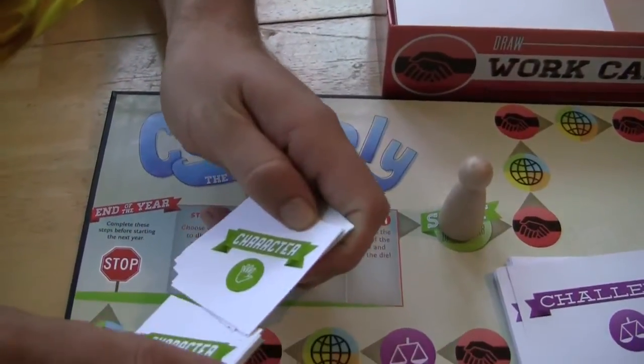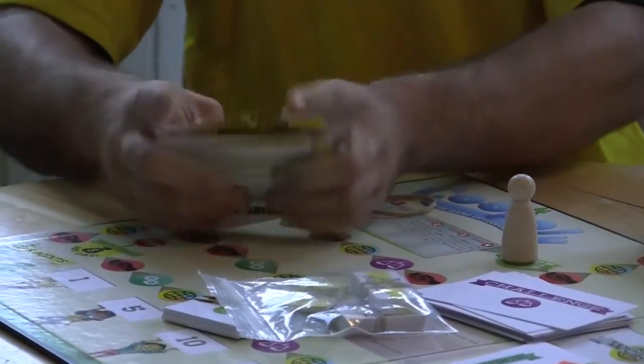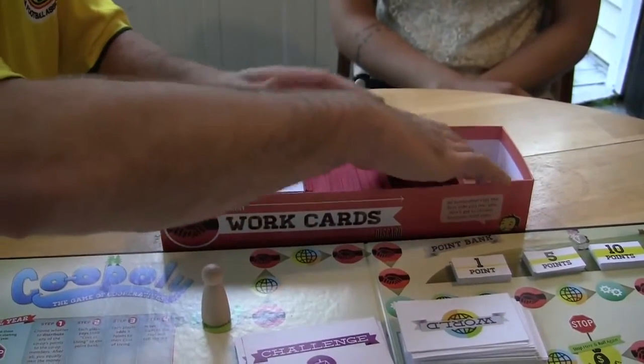First, unwrap all the cards and place them on the board on their respective places. Be sure to shuffle the challenge, world, resource, and work cards. The work cards stay in the box.